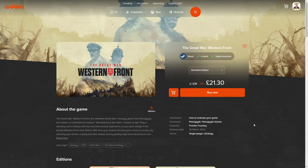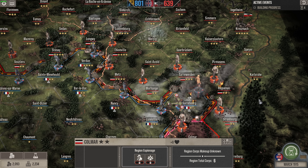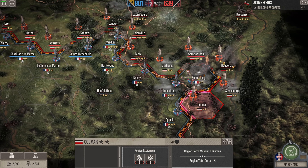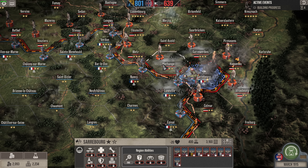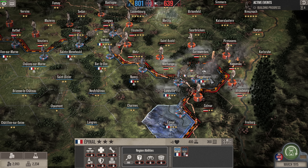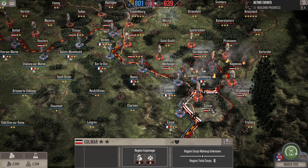Hello everybody and welcome back to another Moist Tea Gaming video. We are playing Great War: The Western Front again. The line looks a little precarious. The enemy are trying to push through Rathel and Vaucer, and we've had to move units to hopefully stop them. We have just attacked Hagen-Yu with our multinational stack of doom which has come down.